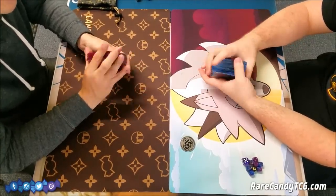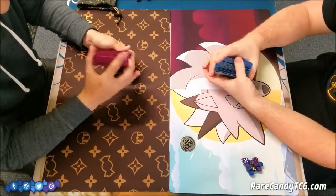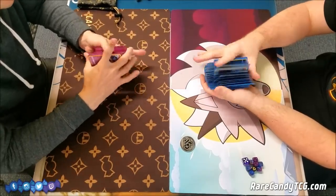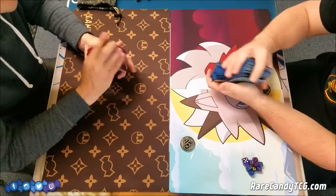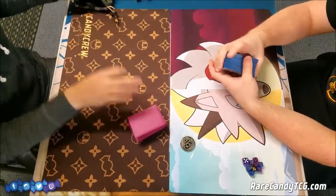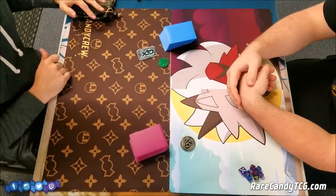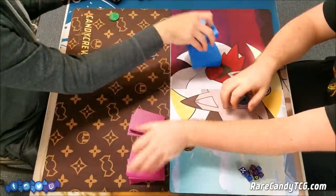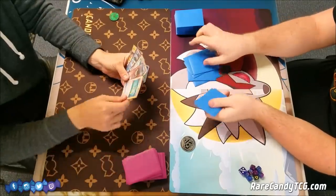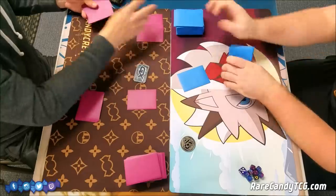Both decks kind of revolve around taking one-hit knockouts, so on paper this should be pretty 50-50. With the Ultra Necrozma deck, you're discarding your energy every turn to do huge amounts of damage. Over on the right with Greninja GX and Zoroark, Zoroark normally does 120-150 depending on if you have a Choice Band. But with the Frogadiers, Greninja GX, and Professor Kukui, Brandon has a lot of ways to amplify his damage output to also push Zoroark into taking one-hit knockouts.